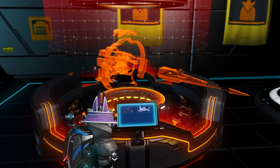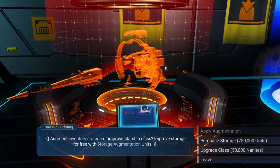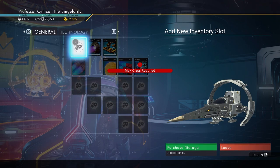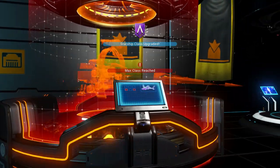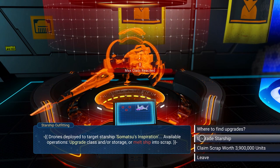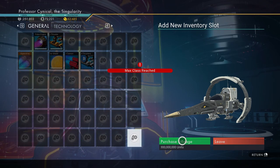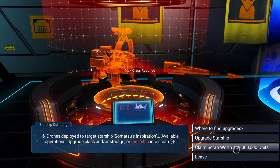Once we've upgraded this all the way to an S-class, we're then going to expand the storage. When you expand the storage, you increase the value of the ship itself. In my case I need to unlock the entire storage — it costs 750,000 units for one storage slot and gets more expensive from there. If you don't have many units, use storage augmentations, which you can get from scrapping any ship — even a 500-750k unit ship will give you one or two. Duplicate them and come back to this stage.